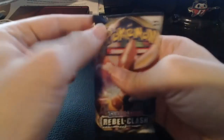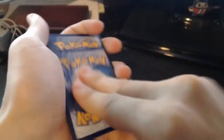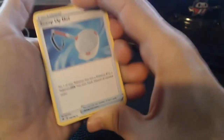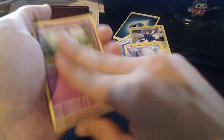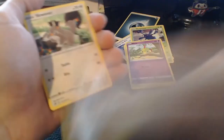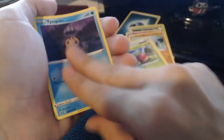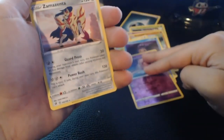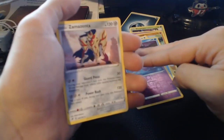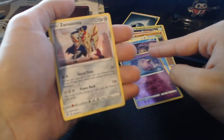Next pack — Dark Energy on the back. Scoop-up Net, Heracross, Electrode, Natu, Barboach, Snom, Applin, Clefairy for a reverse. And on the end, just a Zamazenta. We have the reverse of that already. For the legendaries, they should have put something a little bit more spicy for this one, but okay.